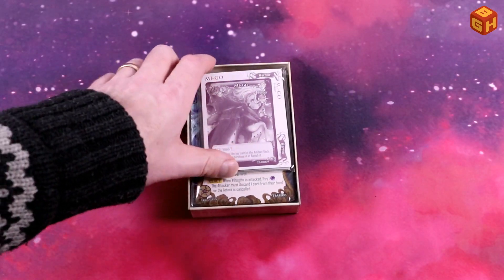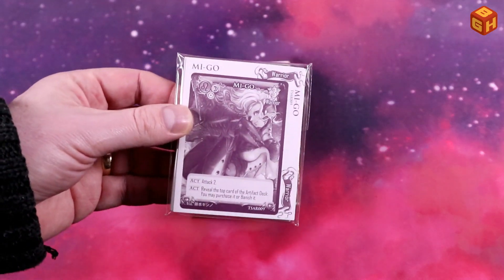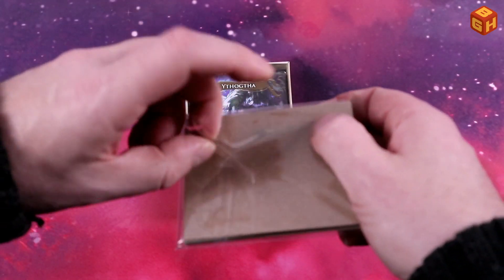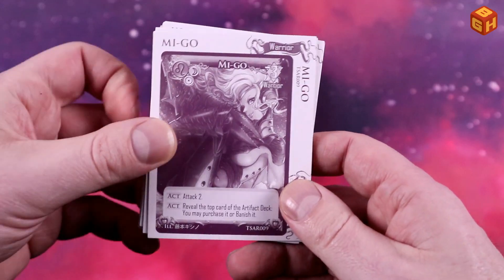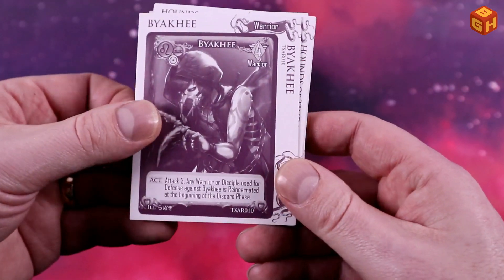We also get some dividers, which is handy to put in the core box, because there's room in the Rise of the Old Ones core box to add extra expansion cards. Let's have a look at those and basically all the cards that you get.